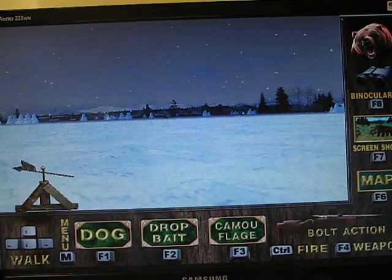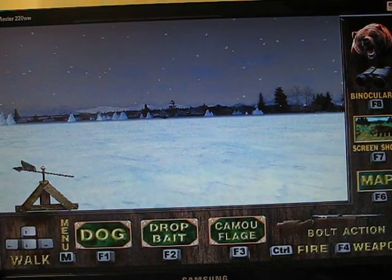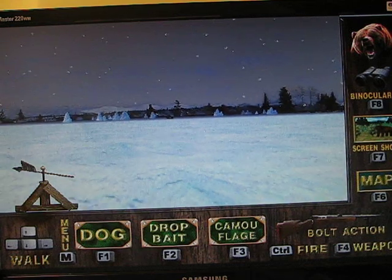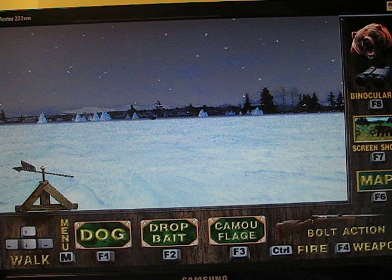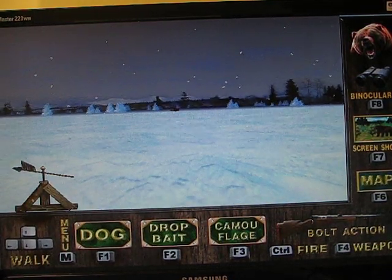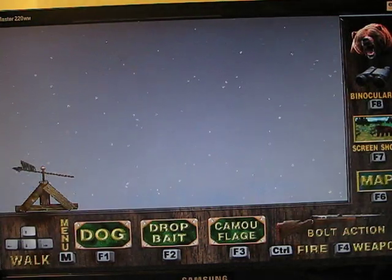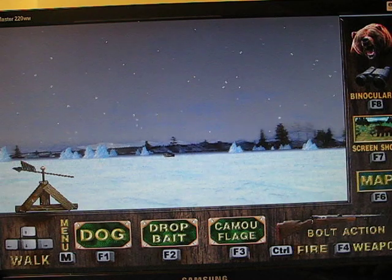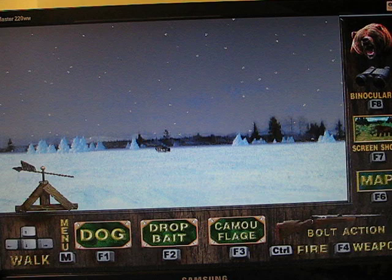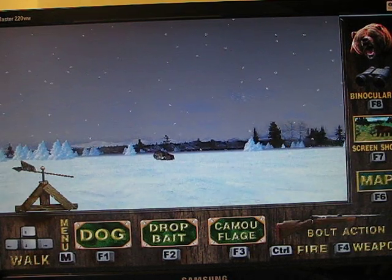Yes, I got the bear. Okay, let's see if I can drop the bait on it this time and see if it comes alive like it's supposed to, and I can get a close-up of a bear for the first time. The snowing animation isn't very good — it's just an image that keeps flashing. Makes it look like it's snowing, but it's not. Kinda weird.